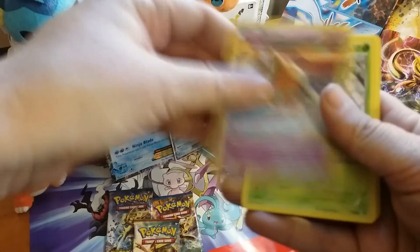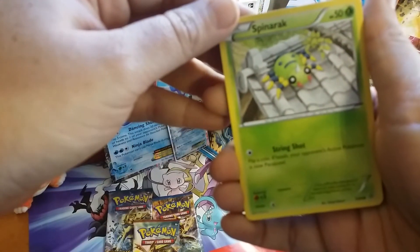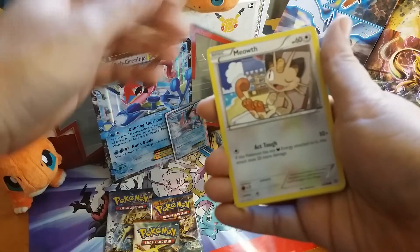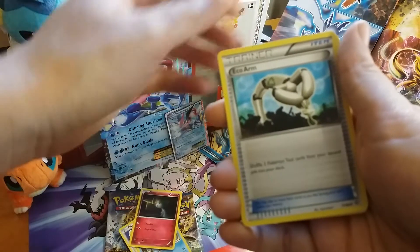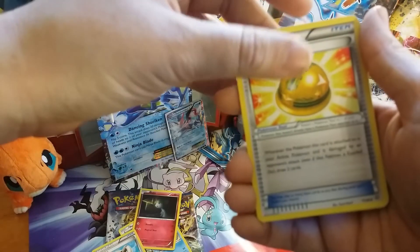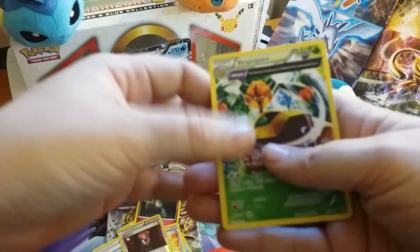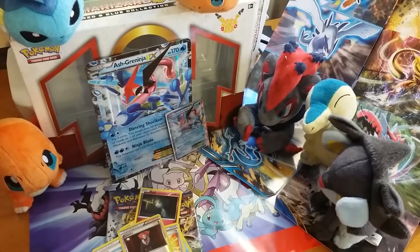So we got Baltoy, Spittery, a magic card, Bounce, the Echo Arm, a Lucky Helmet, an Aerodactyl. We have a Spinarak and an Aerodactyl, we have a Lysandre, and for our rare it is a Vespiquen with the ancient trait.